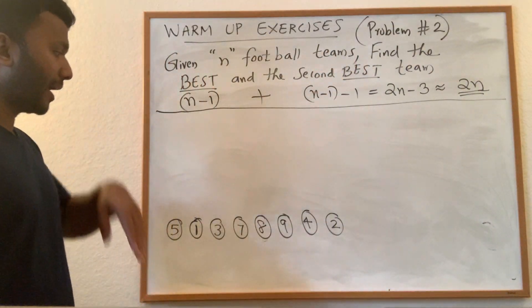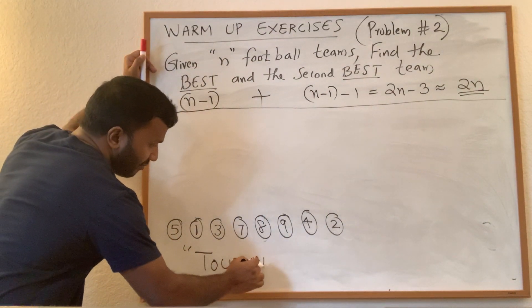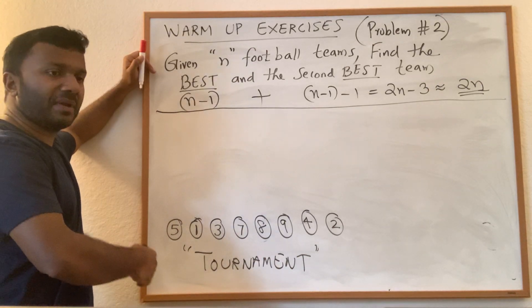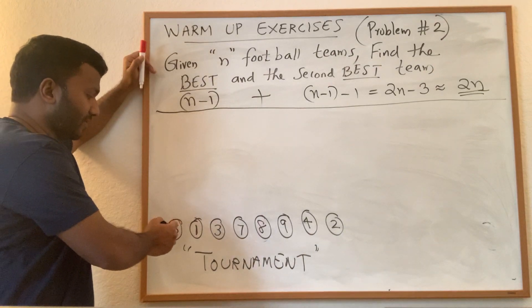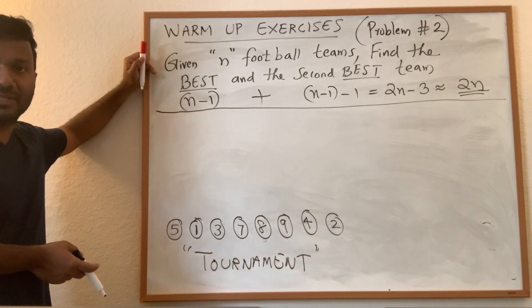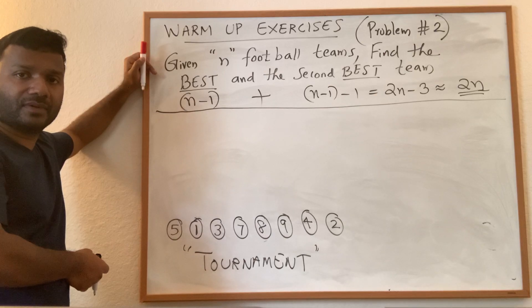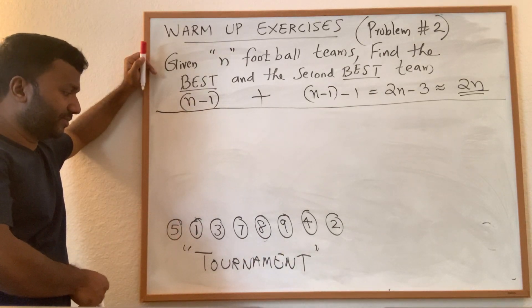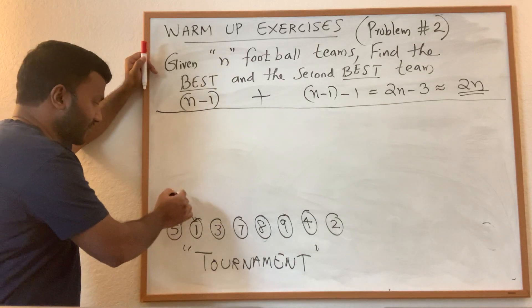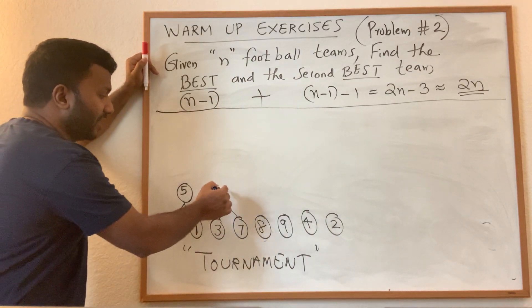We're going to use a strategy called the tournament strategy. Exactly as the name suggests, we make the teams play in the form of a tournament. The numbers illustrate how good each team is. First, take the first pair, make them play, find the winner — here the winner is five. Make the next two play, find the winner — seven.